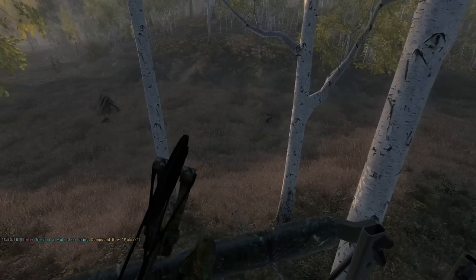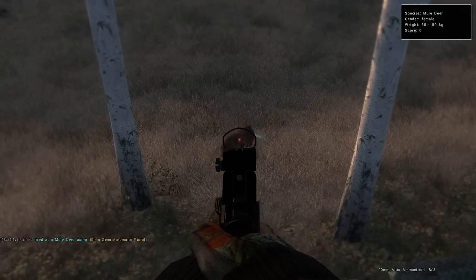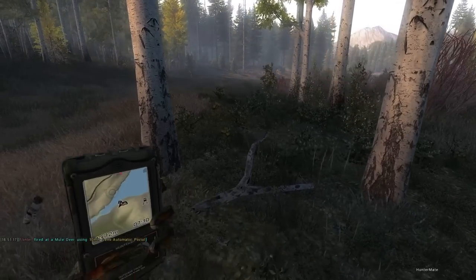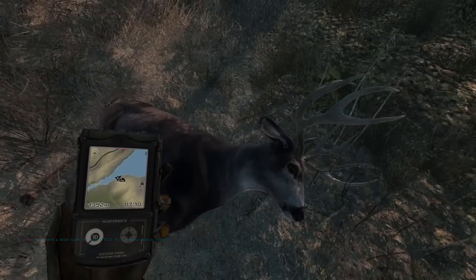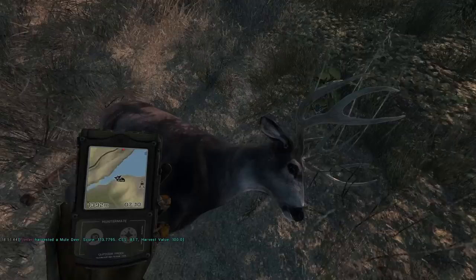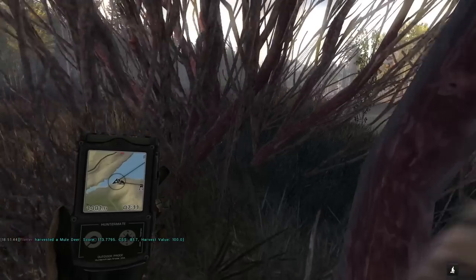We've got a doe still here behind us, and why not go ahead and take that with the 10 mil — we have to track the buck anyway. We're probably gonna spook some other stuff, but that buck should expire if we crouch-track him. As for this guy, he ended up with spine, liver, and stomach. We gotta put those shots a little further forward, but 173 score despite the kickers. We'll go ahead and get on this track — it could be liver.